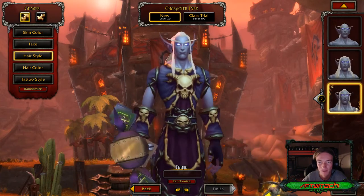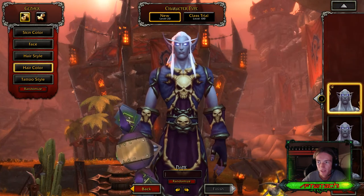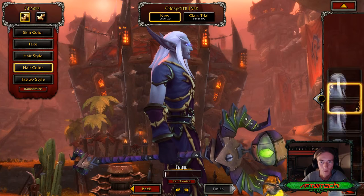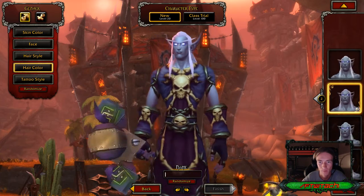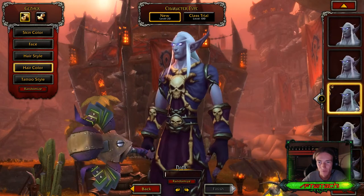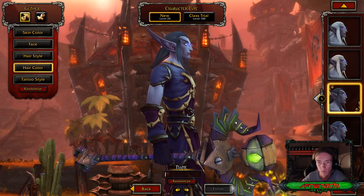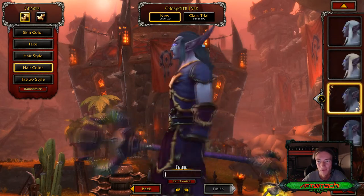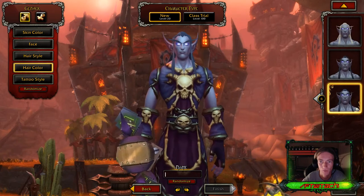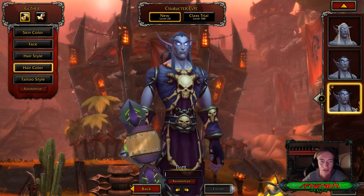And then last but not least, hair color. We've got the pristine white, a purpley glowy pink-white — they're all different shades and tones of white. Then we get a black feel to it, so you can have black hair and grayish blue hair as well. So it's usually all different colors of whites with a black and a gray tone.